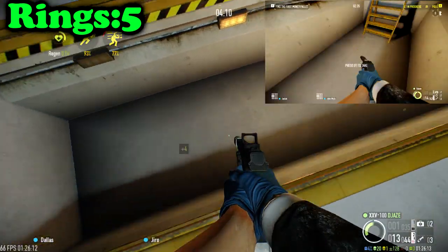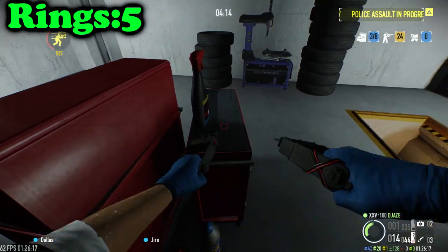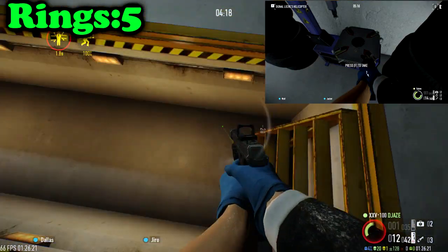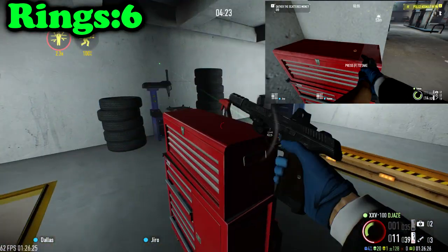In the garage, you want to check the two holes in the ground for any potential rings. Check the red little storage units and the drill plate. I found mine in the red unit in the corner. You also want to check the main desk area.